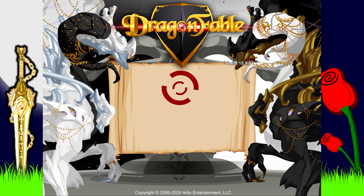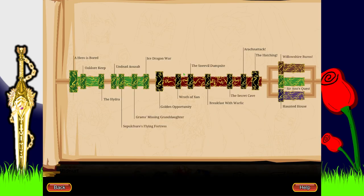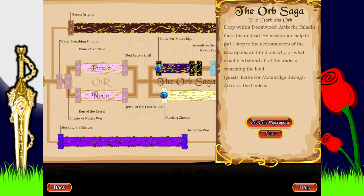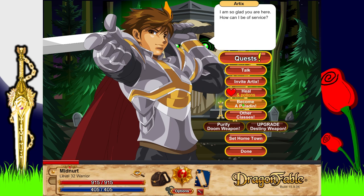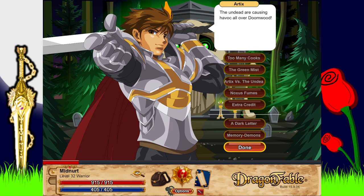Last time we did the Pirates and Ninjas questline for the wind-up, which as you can see we have here — indicating I've completed the objectives to recover it. It's now on Moon Ridge of the Necropolis, or the start of the Darkness Orb section deep within Doomwood. Artyx faces the undead and needs help to stop the necromancers of the Necropolis and find what's behind the undead swarming the land. I wanted to get a Paladin, so after this video I'll fully train it.